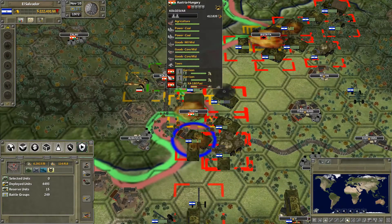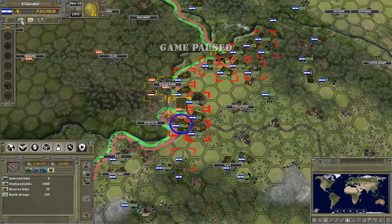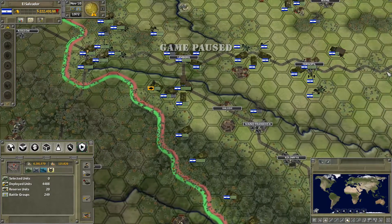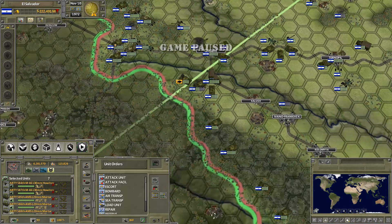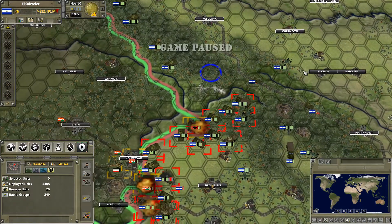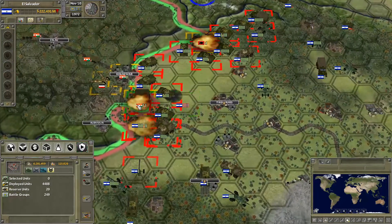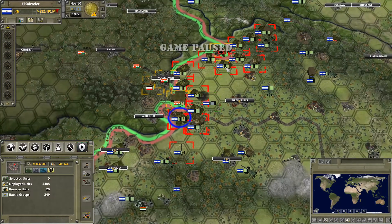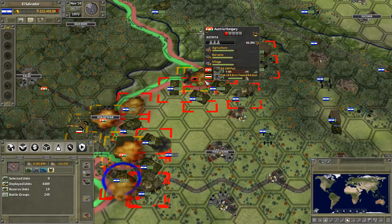If we can take out that one, that will keep the pressure pretty hard here and we can maybe defend this area for a while. We've got more mortars over here that we could send towards the front - start sending them south because we really need them there. We've also got some anti-air guns that we can move.